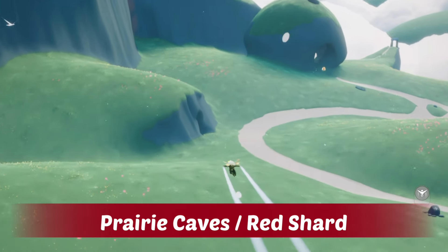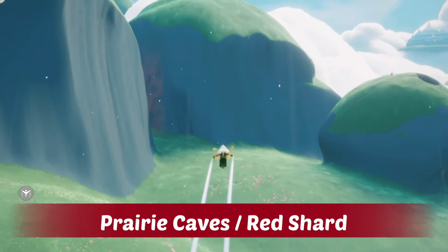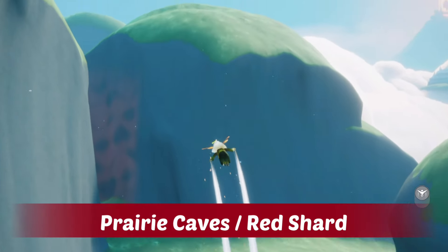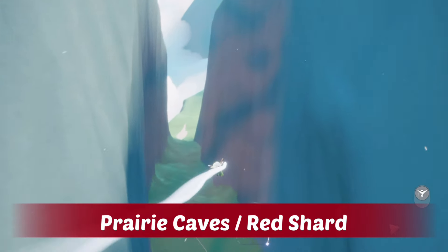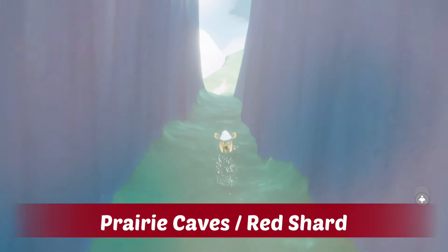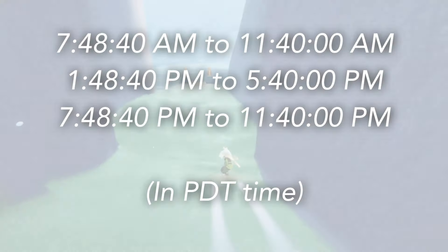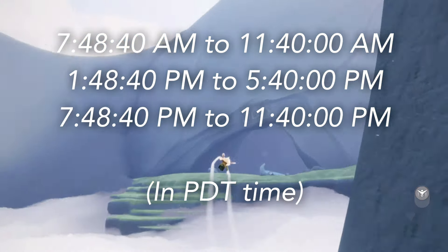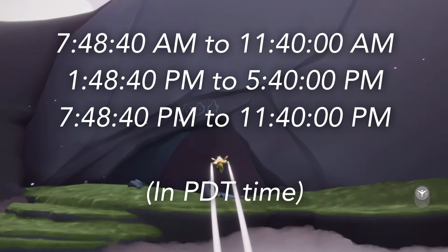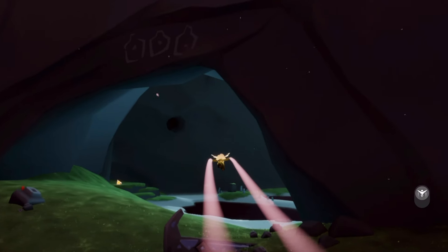Today's shard event is a red shard that takes place in the Daylight Prairie. All we have to do is head towards the prairie caves when we first fly down that cloud tunnel towards the left. This shard is actually extremely easy for a red shard, and because it's a red shard, upon completion we'll get some ascended candles. You can also visit one of the shattering memories and get yourself a winged light. The shard timing is on the screen now — this is in PDT or PST time, but if you'd like to change it to your own time zone you can do so by clicking the link below. It'll also show all upcoming shard events in your own time zone.